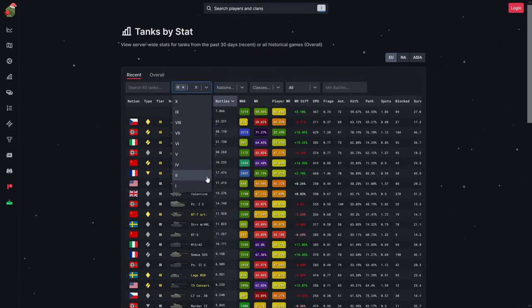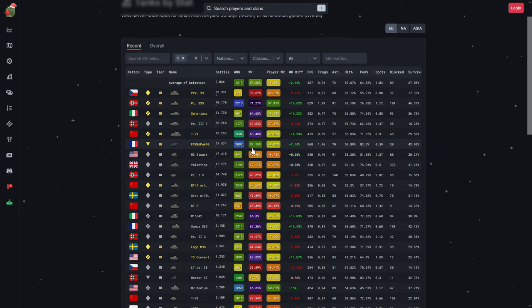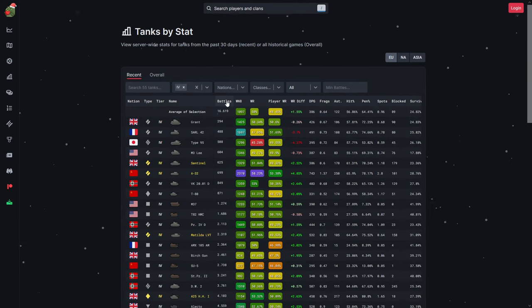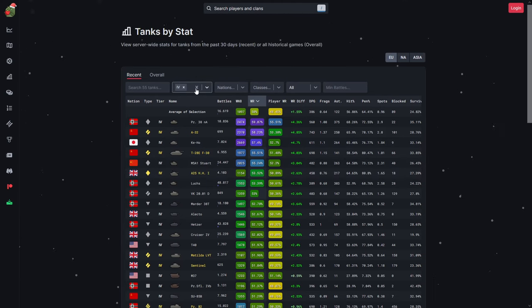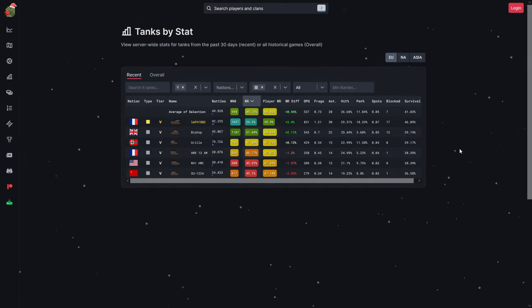If you go to Tomato GG and see how many people are playing tier 3 — looking at battles, there are about 30,000 battles in the Panzer 3, 17,000 in the Stuart, 15,000 in the Valentine. Their win rates now make sense why they're getting buffed. The Hetzer is sitting at around 52%, and the Bishop is doing nicely with 51% win rate, while 48-49% of players playing the Bishop are having a better win rate.